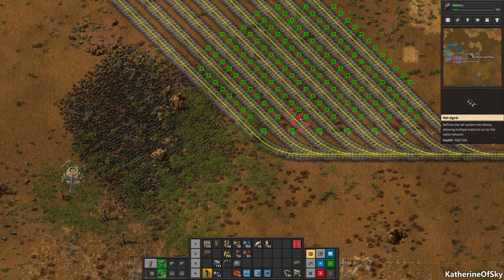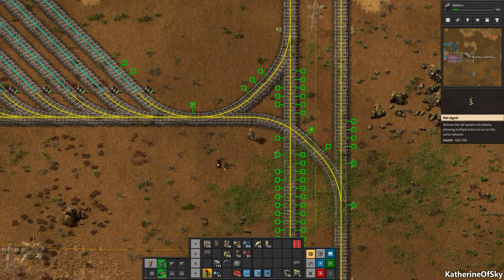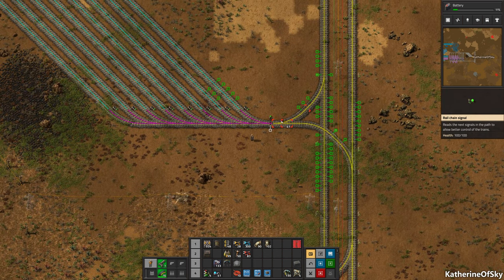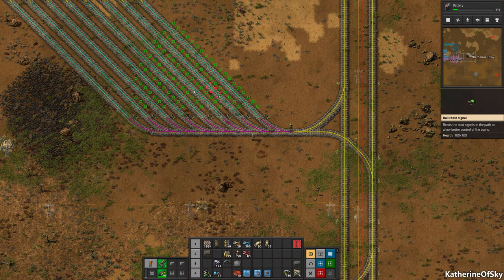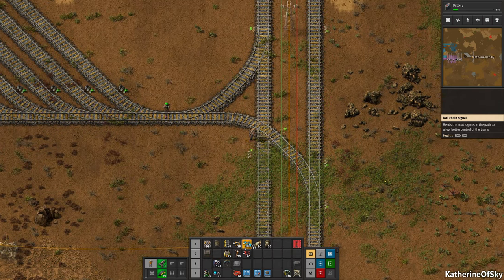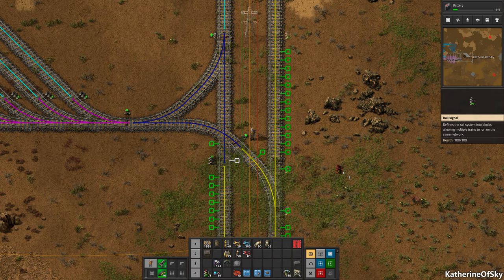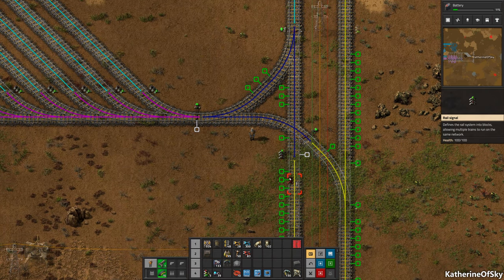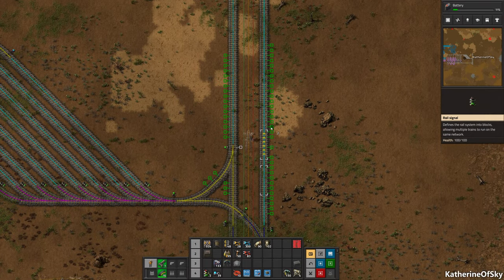Let's go and get regular block signals here. And then we have a chain signal here in this instance - what it does is it allows the train to recalculate the path. So when it leaves the station it calculates the entire path and will have chosen one of these tracks. But by the time the train gets here, one of these tracks may be full. So the chain signal here allows the train to recalculate a path and choose an empty essentially parking space. The chain signals in this instance also allow the train to make sure it can make the entire crossing without blocking it - this one looks ahead to see if the next signal is green so it can finish crossing instead of blocking the cross path.